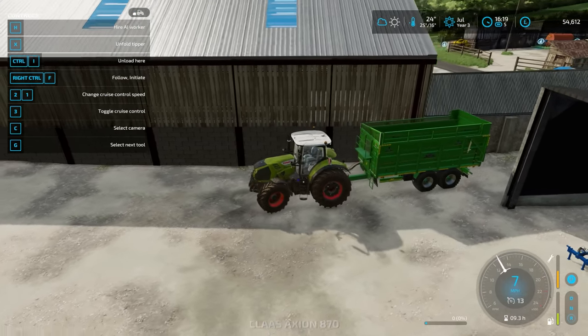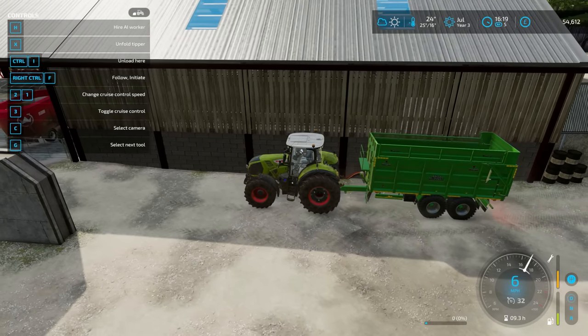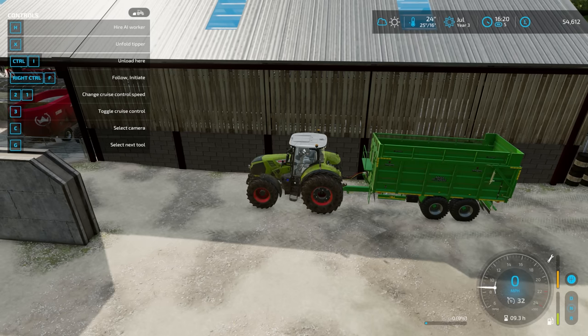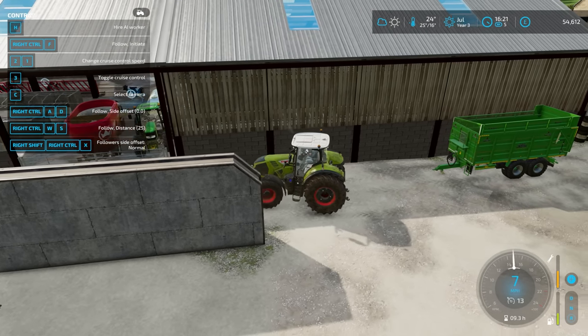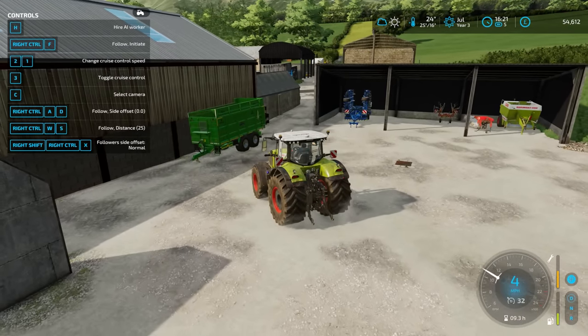It will be good to get some digestate brought back to the fields so that we can keep those grass fields fertilised. Now many people have said you don't need to bother with all that, just get a grass roller. It's a good idea, it definitely is a good idea, but I think at this stage, as we have digestate and as we are producing it, we should use it and then we'll probably just get a grass roller next year.